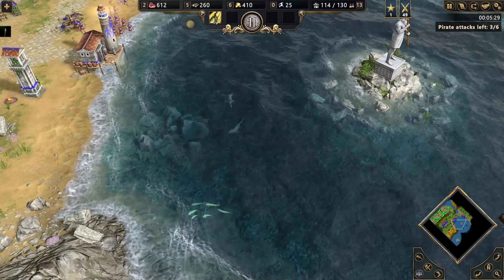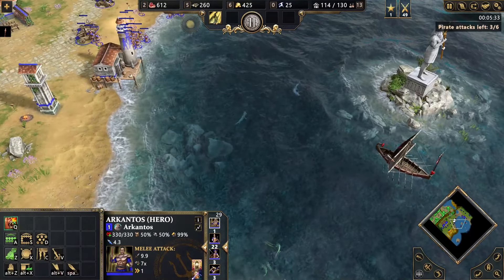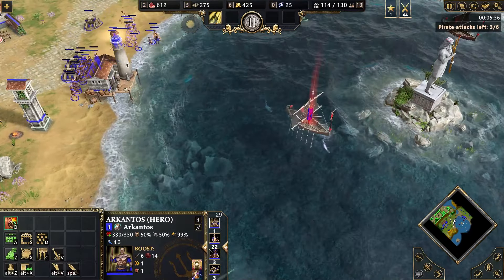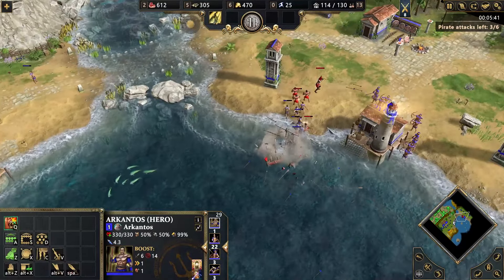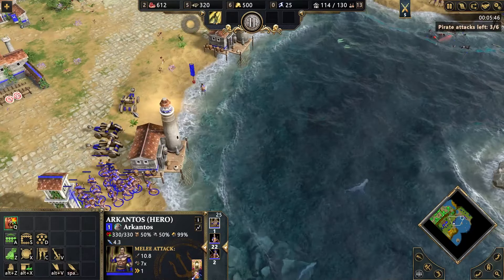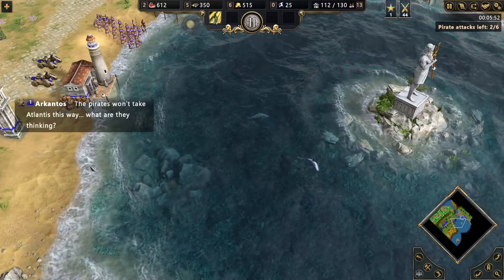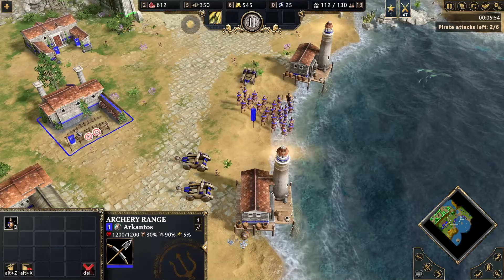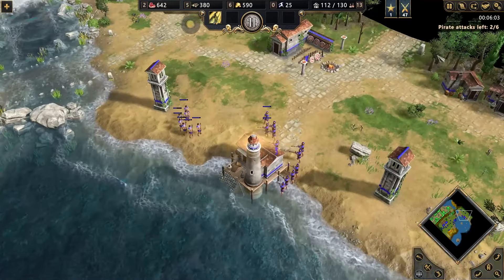This looks really good. Two more ships full of troops. Let's wait for them to come a bit closer and attack. We've done it. Did you see that? That was brilliant. So basically these catapults simply have the power to destroy the ships instantly. That's awesome. Two pirate attacks left. So far, so good.